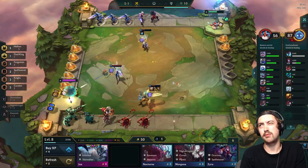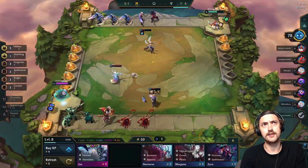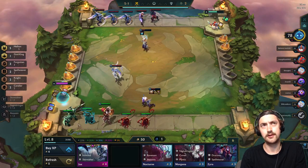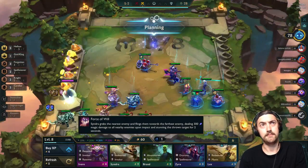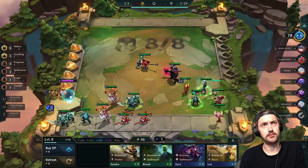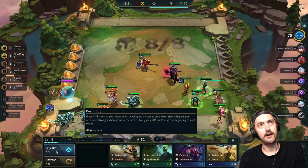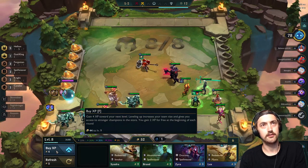I probably should have rolled harder at level 8 in this game for a Teemo, just because it was quite contested. There were two other Hellion players — three in total — and they both actually hit their Teemos before me. So I probably should have rolled aggressively at level 8 for my Teemo. But instead, I elected for a fast 9.